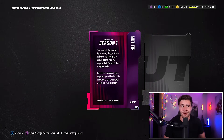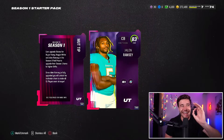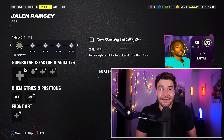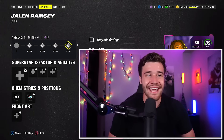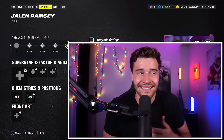You'll also get a MUT tip that doesn't really matter, and then you're going to get the 83 Jalen Ramsey. Now, as an 83 this card isn't too bad, but wait until you get him to an 89 — the man is going to have 88 speed and 87 acceleration, with some very nice stats across the board.